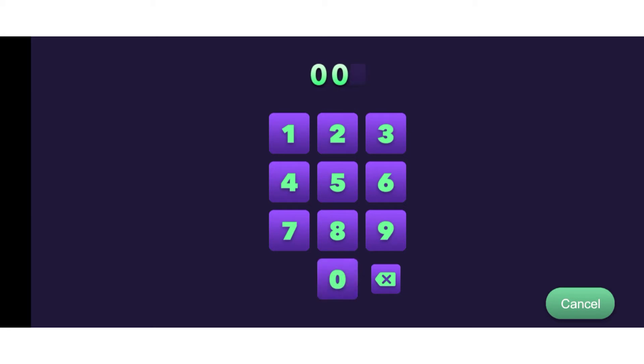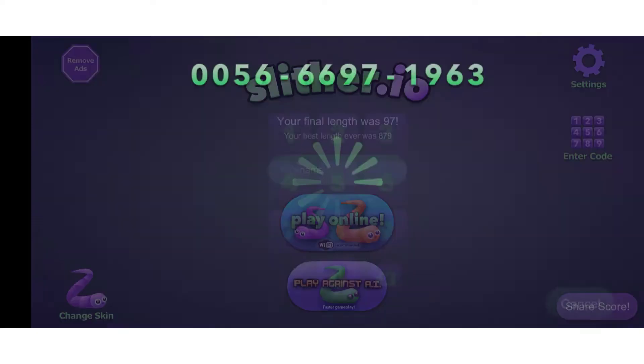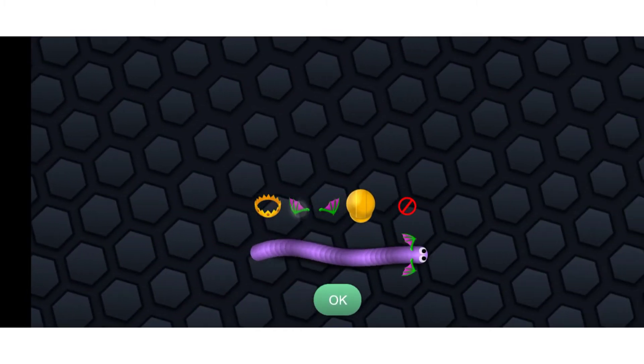So the first code is 005666971963. I am typing this code and it doesn't need any spaces or symbols — it's by default. So you just have to go to the code symbol and type this code. It gets loaded and you'll get this.